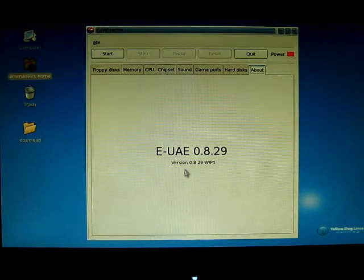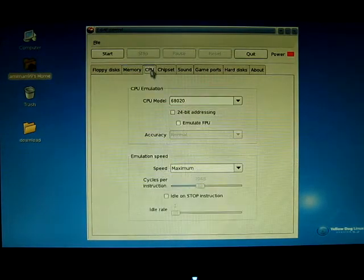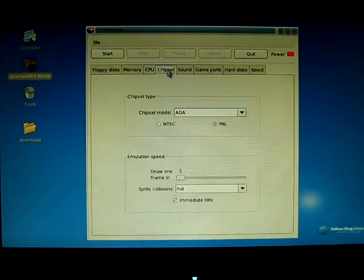This is my main window. I already started — here's the configuration. For memory I set up 2 megabytes chip RAM and 8 megabytes fast RAM. CPU is 68020, speed maximum, chipset AGA PAL. One thing I noticed is that if you want really good emulation for games you have to do sprite collisions in full.